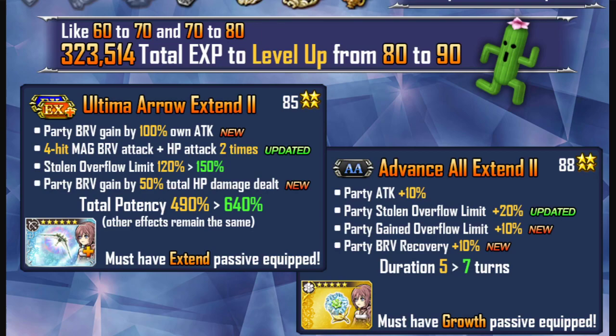Looking at what Sarah gets if you increase her crystal level to 90: with her C85 passive, she now provides the party with Party Brave gain by 100% of their own attack. The updated part is that her EX becomes a 4-hit Magic Brave plus an HP attack two times, with the stolen overflow limit increased to 150%, and Party Brave gained by 50% of total HP damage dealt. She also gets an increase in total potency going from 490% to 640%. You must have the C85 passive equipped to take advantage of this upgraded EX ability.